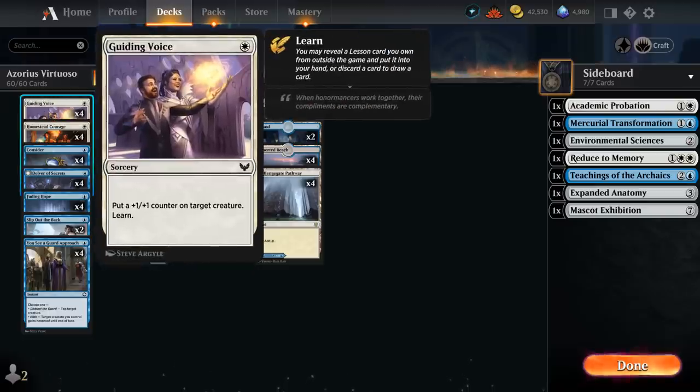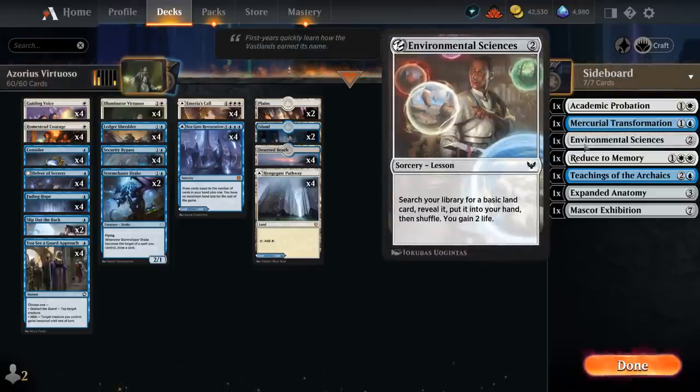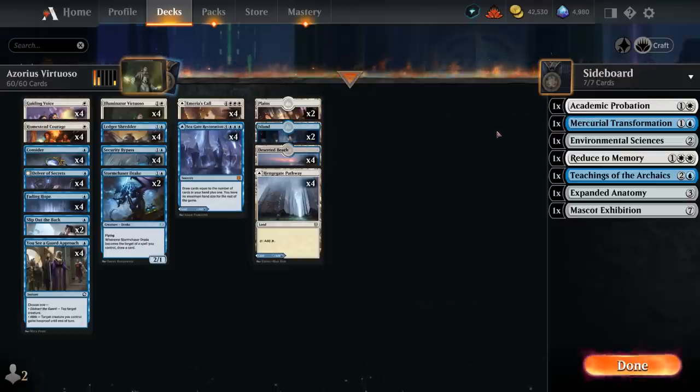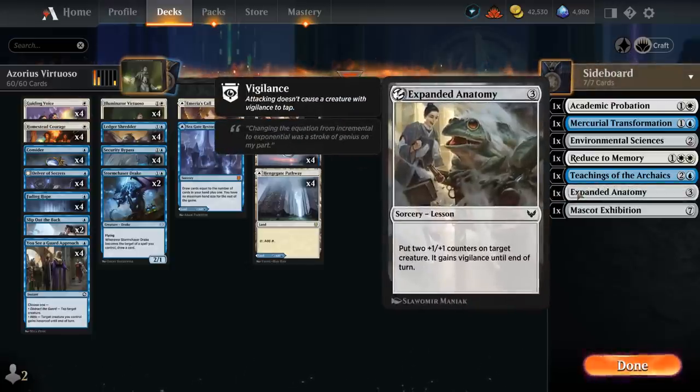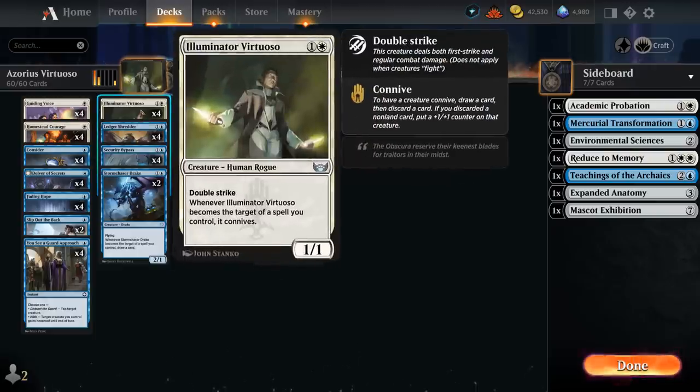We also have four copies of Guiding Voice, putting a +1/+1 counter on target creature and letting us learn one of our seven sideboard lessons in Best of One. We're typically going to get Environmental Sciences to get an extra basic land, which is why we have two of each basic — also because there are quite a few land destruction decks in Standard that require you to have a few basics, which is why we don't have any creature lands. Another great lesson is Expanded Anatomy, putting two +1/+1 counters on our creature and giving Vigilance until end of turn — great synergy with Stormchaser Drake and Virtuoso especially.